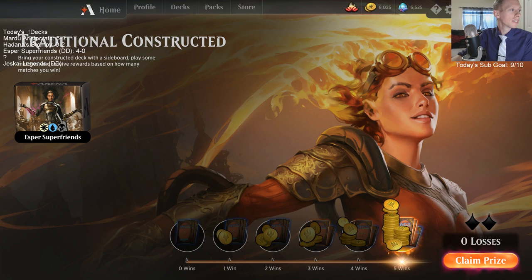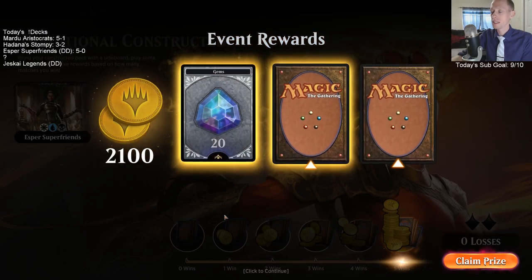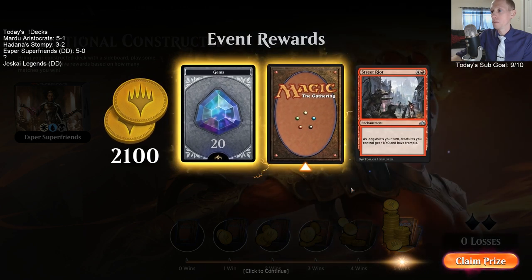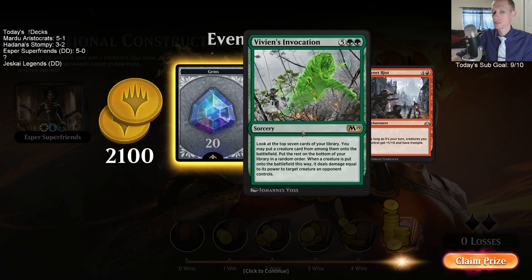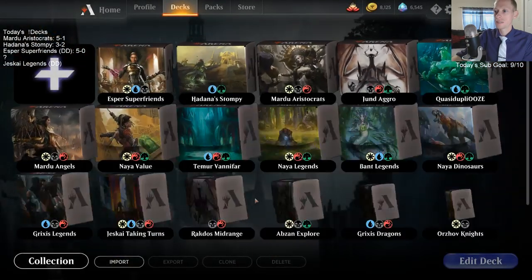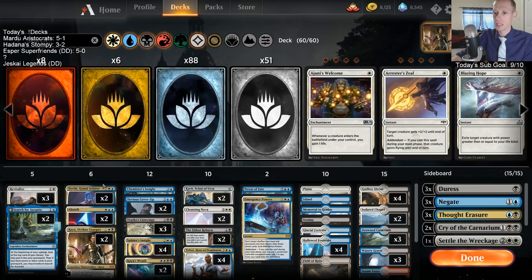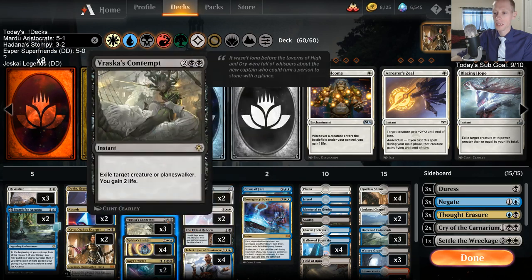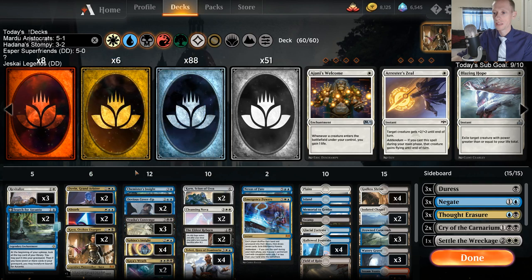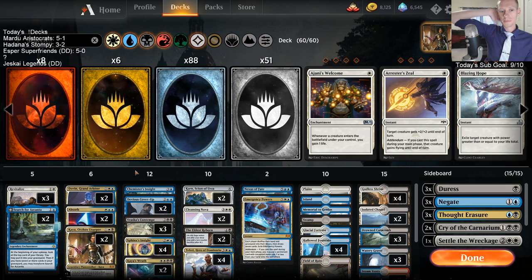5-0 with Esper Superfriends. Kaya did some stuff - gained life, exiled the token. Alien Toy Shop did call it 5-0. Thank you so much Mechanical for that donation deck - let's claim our prize. We got a rare we already had, 20 gems, some uncommons, and Vivian's Invocation. Impressive - the life gain was certainly really relevant. We went down to three and had gained life from Absorb countering something, Kaya, Insight, and Contempt.